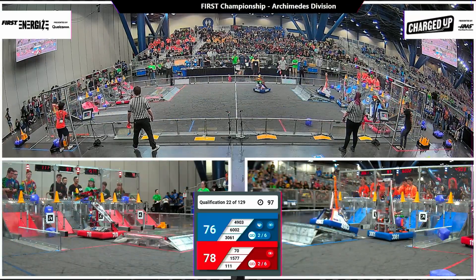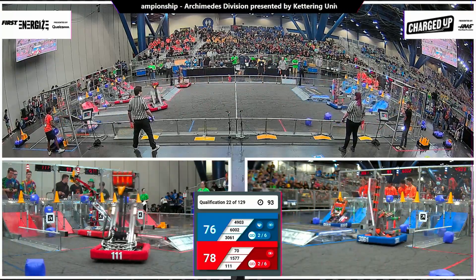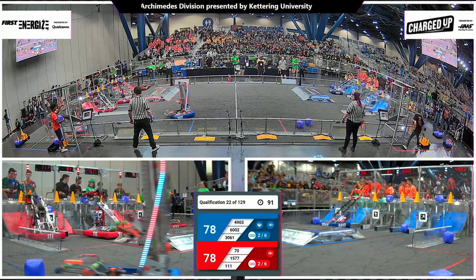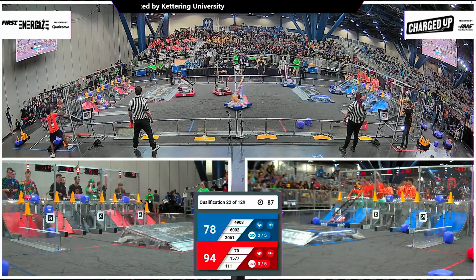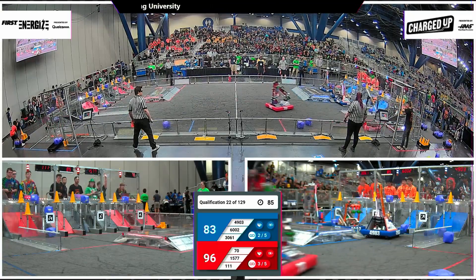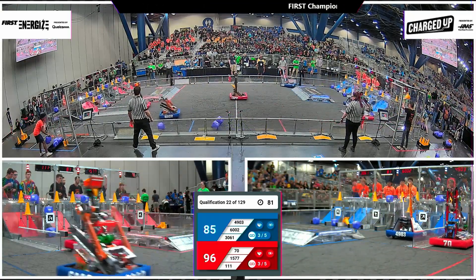Team number 70 moving into position here on the grid. They have a cone extended, maybe looking for a mid-score. They changed their mind, going high. This should cap off a link in the mid co-op grid for the Red Alliance. And they have the top row filled up. Just under a minute and a half in play here, 96 to 78.